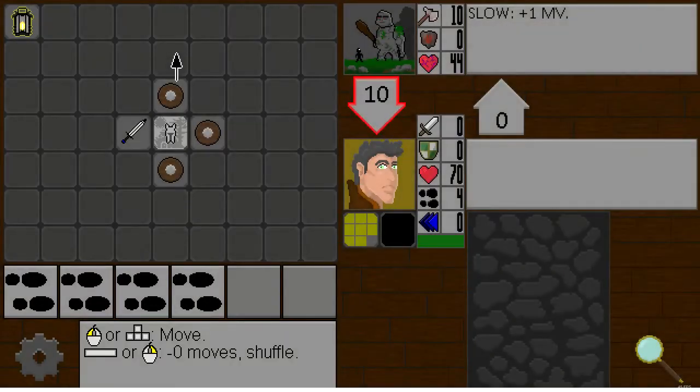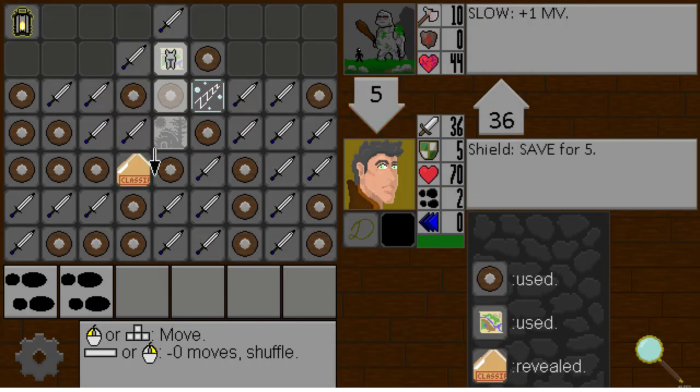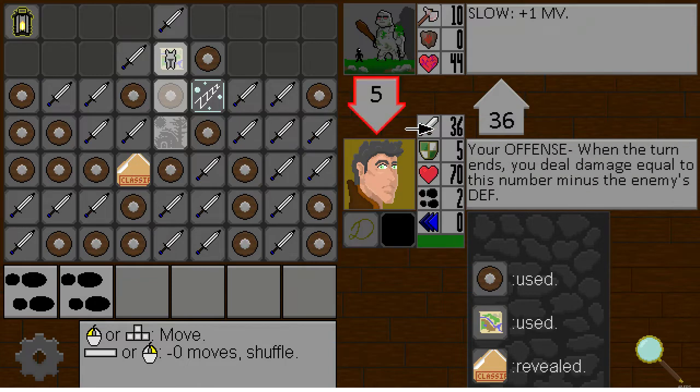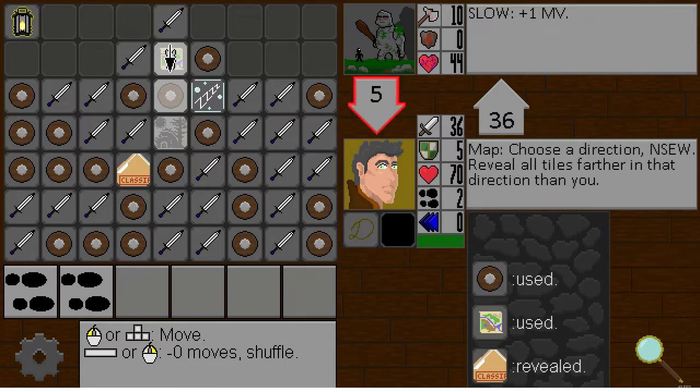We'll have to try and pay attention, see if we can tell. Decadent's gone already — we definitely got double, right? Hit for 18, so decadent did work there. Very interesting.